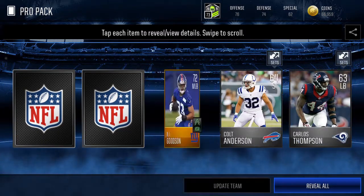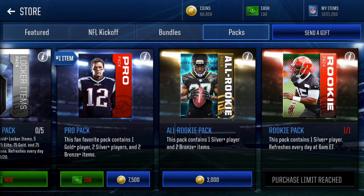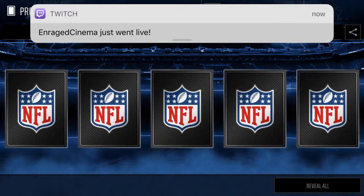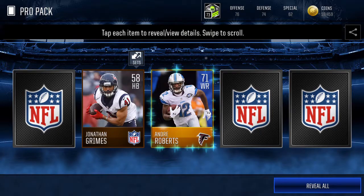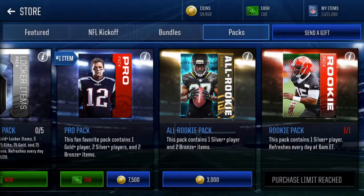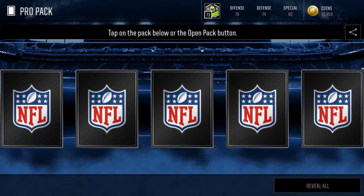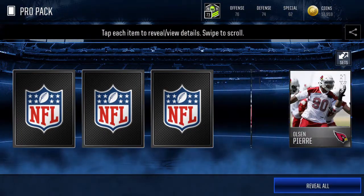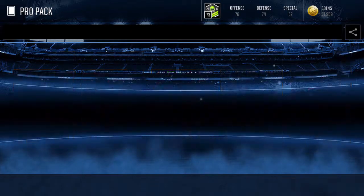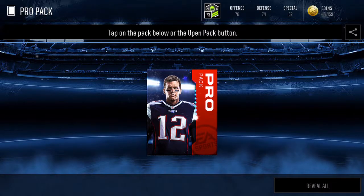Carlos Thompson, Cole Anderson, BJ Goodson, Roman Harper, and Jacob Tammy. Most of the time when I do pack openings I just reveal all. Jonathan Grimes — no update, so not an elite. Andre Roberts. We have about 50k left and pack odds are not looking good. No update team again — Henry Craiger Coble. We also haven't gotten a kicker, punter, kick returner, or punt returner, so this is kind of really bad.